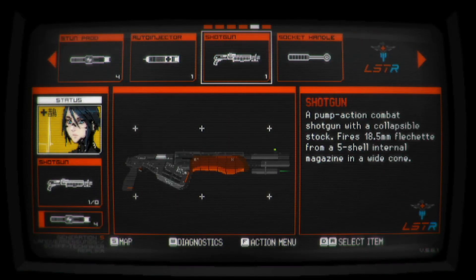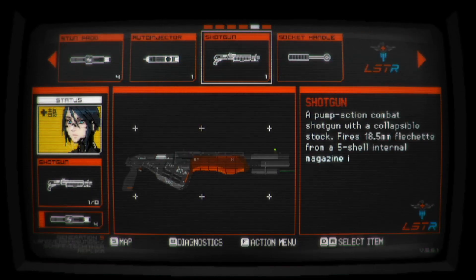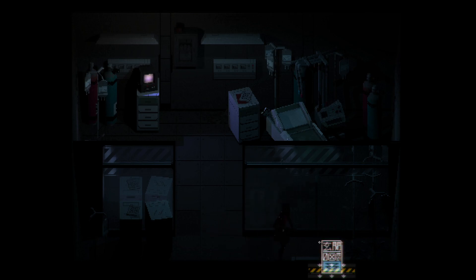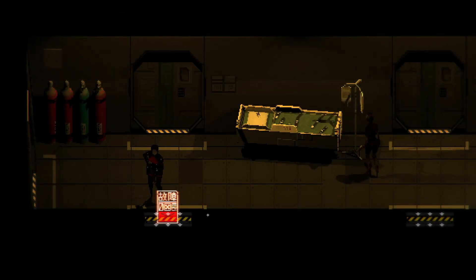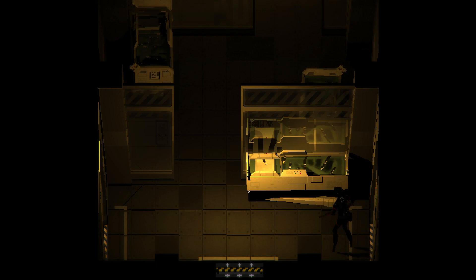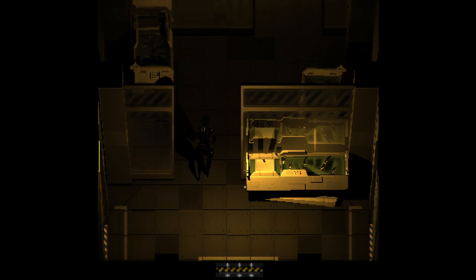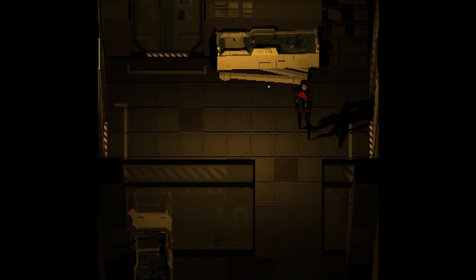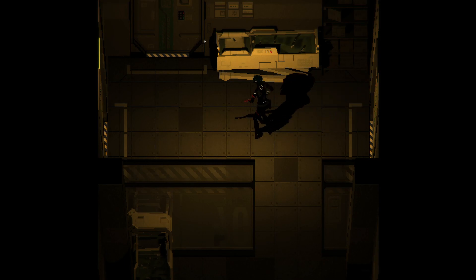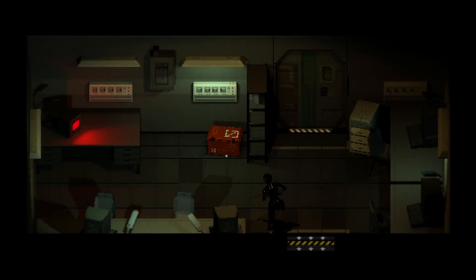Yeah, I only have one more bullet — that's a problem. How do I get past this thing? Can't go over here — there is defective. Go up. No, there was only one of them — it just teleports around I guess. It just gets to teleport around. Over here is my safe room.